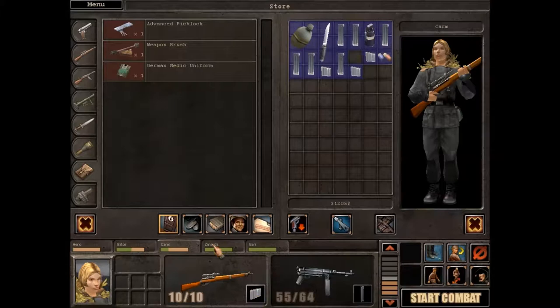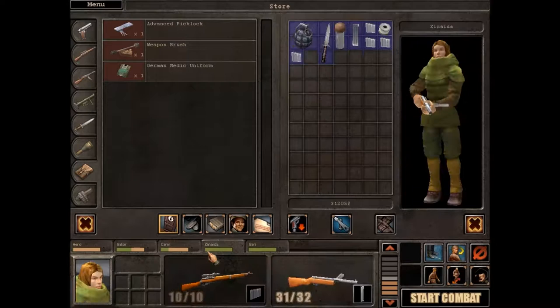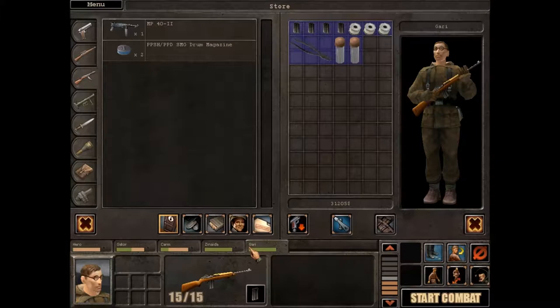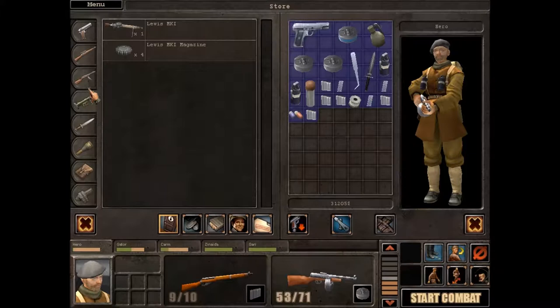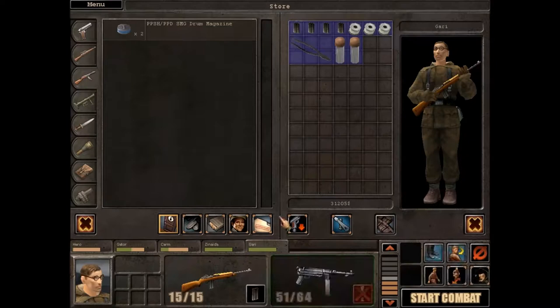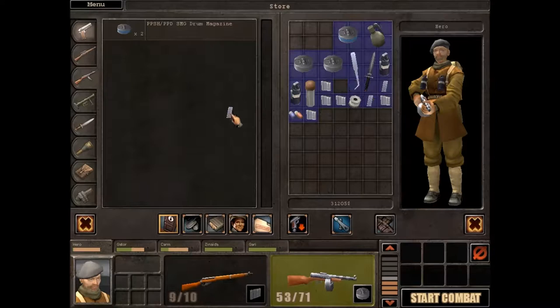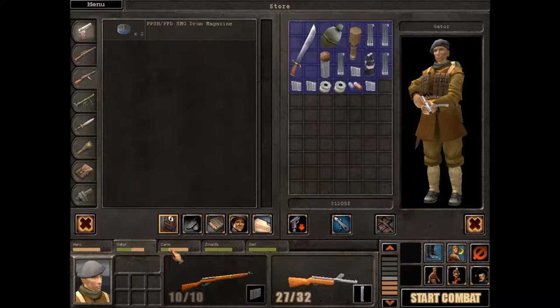Calm's all good, she might as well reload. We need to get her some more ammo. I thought we had a second Bergman — maybe not. Okay, so we've got the Lewis and the MP40. He can hold on to the MP40, he probably won't be using it all that much and we should be able to pick up some MP40 ammo. We did have two Bergmans — I just gave the other one to Gator. I am an idiot.